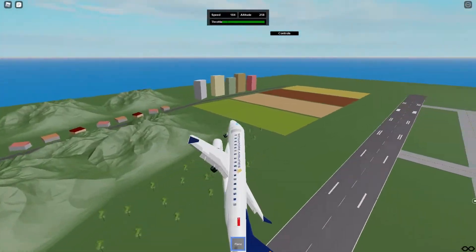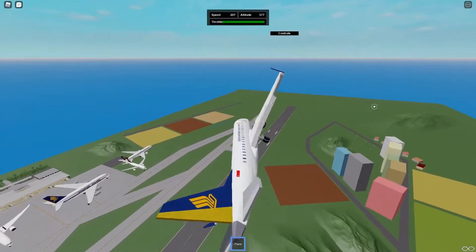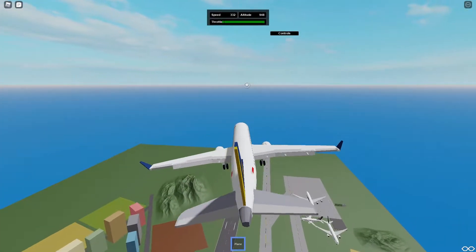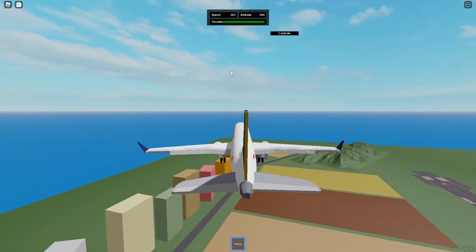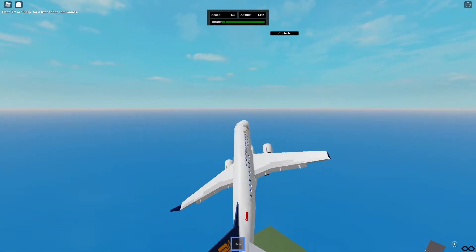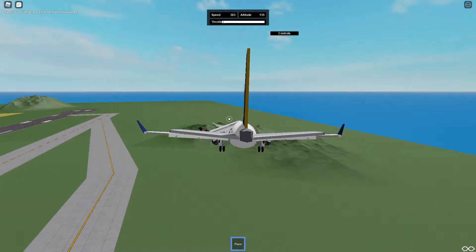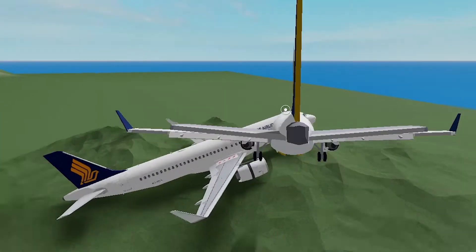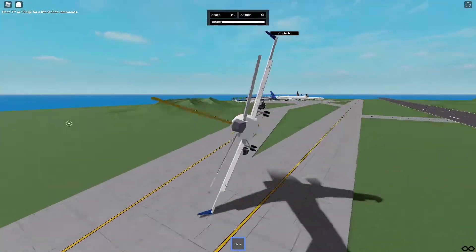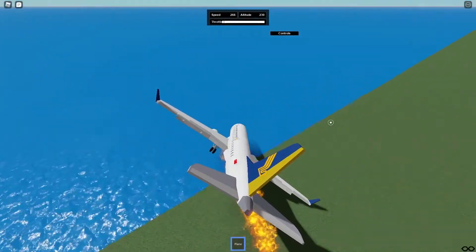Engine up, throttle up. Look at this turning radius — I don't care if the customer is gonna spill food everywhere, I just want to turn. I'd rather have spilled food than a horrific plane crash. Look at how fast this is going — this is a fighter jet, not a plane anymore. The whole map — oh why did we crash into the other plane? Where did the plane go? I think it fell into the water. Why is it on fire?